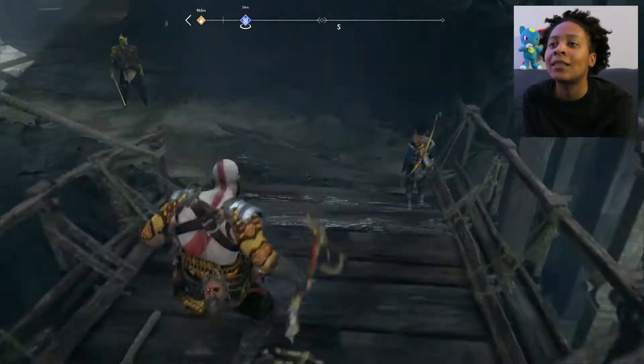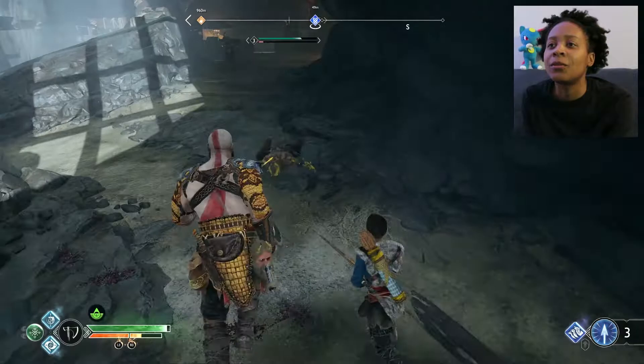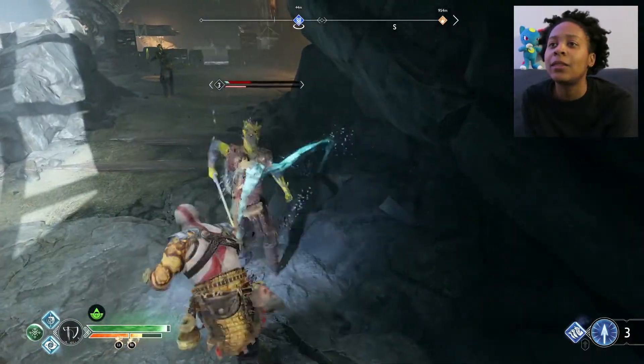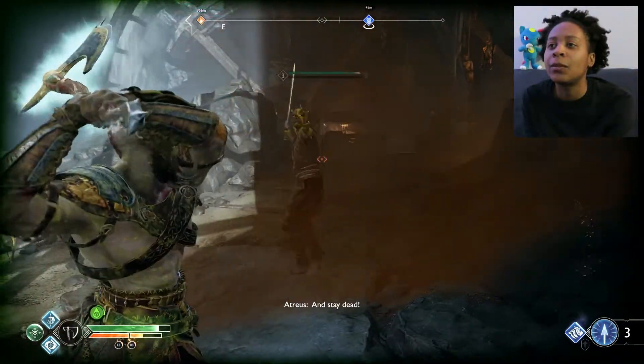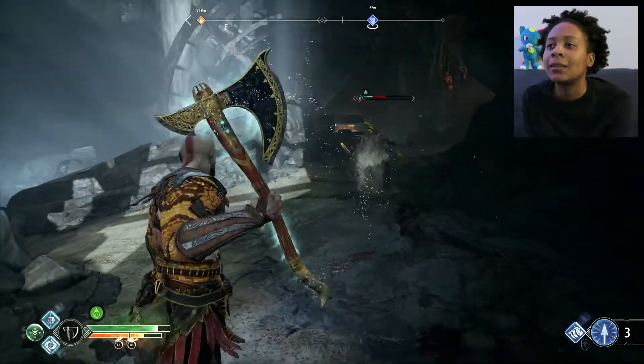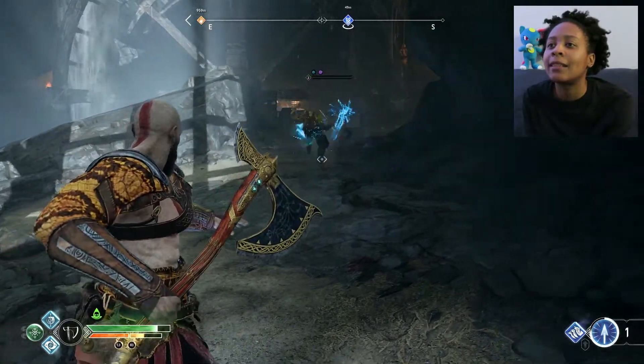Jump. Gotta figure out, remember how to play this game each time. So you're the green. Maybe you were easy. Okay, so I can also throw something. You hit that low. Cool. All right, still got it. Get him, Atreus. Get him again. There you go.